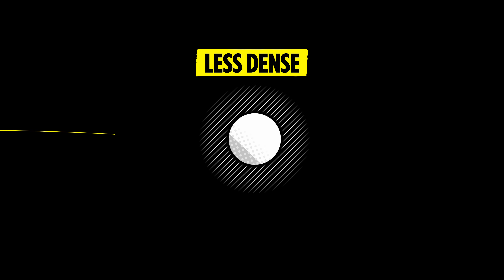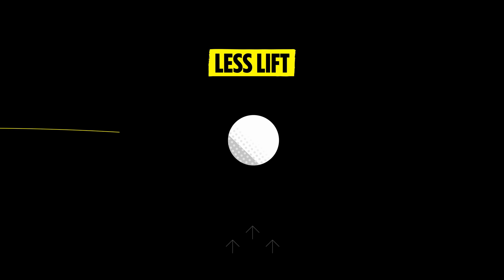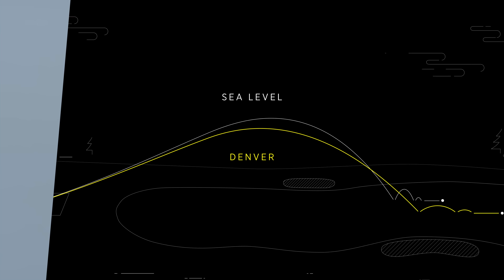The golf ball does not spin any less at high elevation. However, because the air is less dense and imparts less force on the ball, the lift force is also lower. You'll see a flatter trajectory on your longer shots, a shallower angle of descent, and greater roll. Because the air is less dense at higher altitudes and imparts less force on the golf ball, the ball won't slice or hook as much. It will be harder to shape shots.